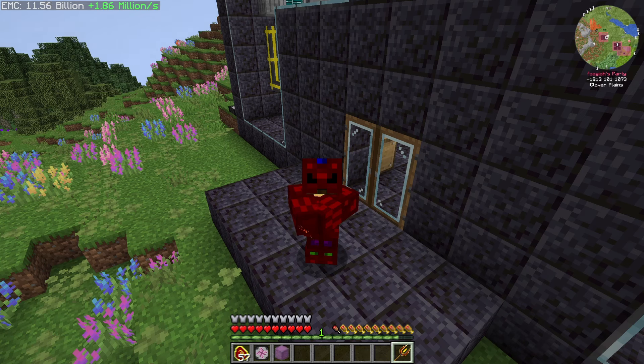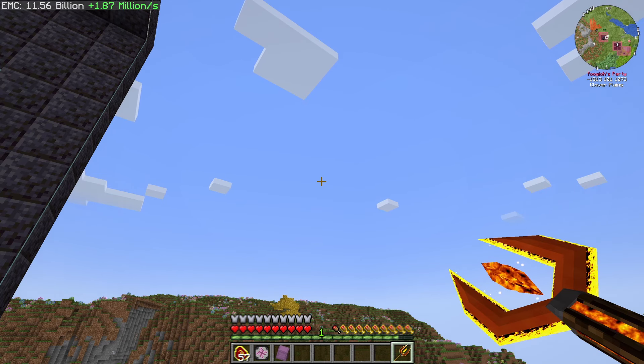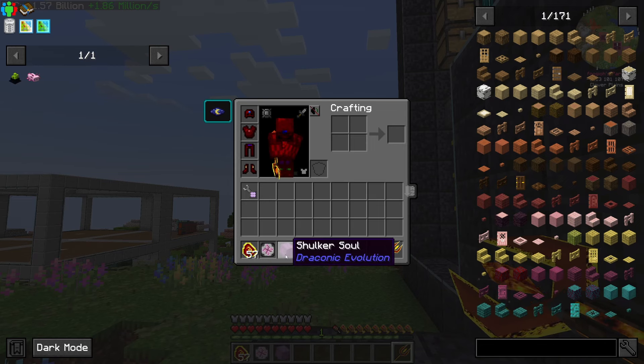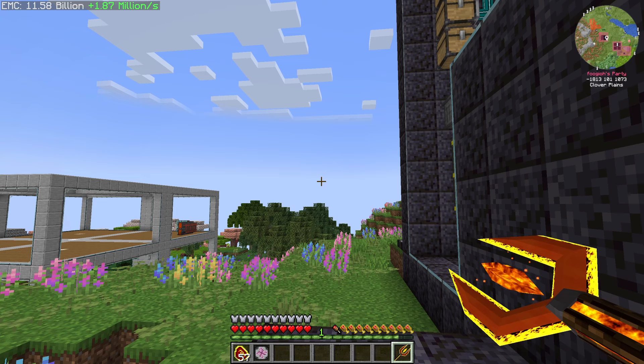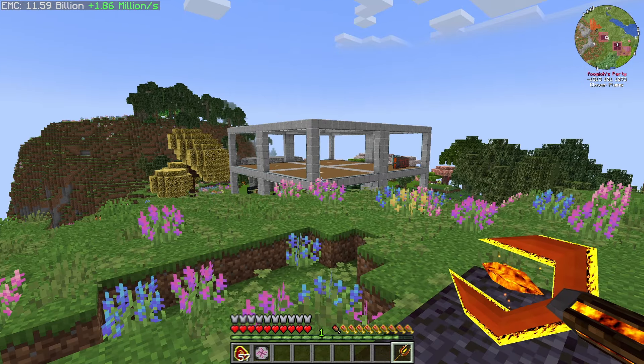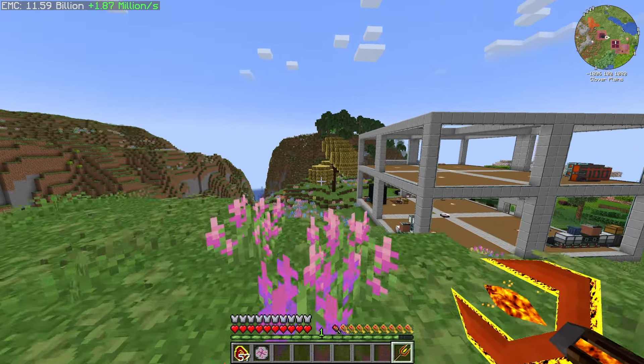Hello, welcome to our next episode of Project Architect 2. We'll make some big progress towards the endgame today. I just killed one of the shulkers that were just kind of laying around out here. I got a shulker soul. I'm not really sure what to do with it, but we'll keep it around. I think you have to kill it with this — I've never gotten it before or ever seen it.